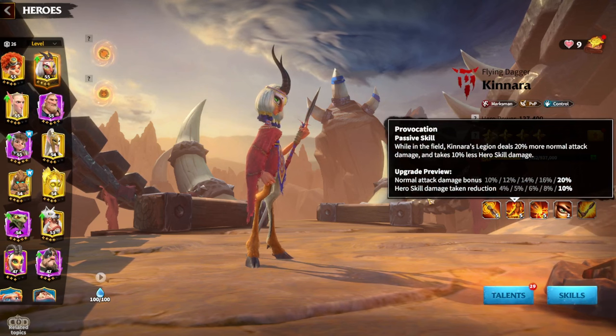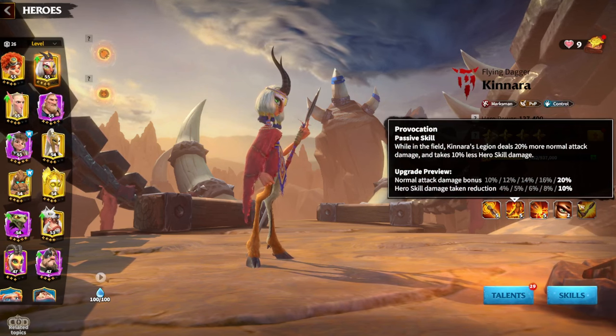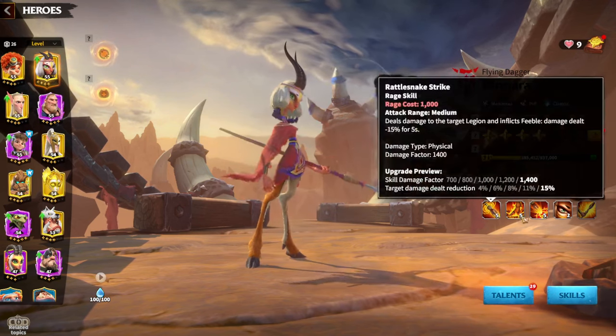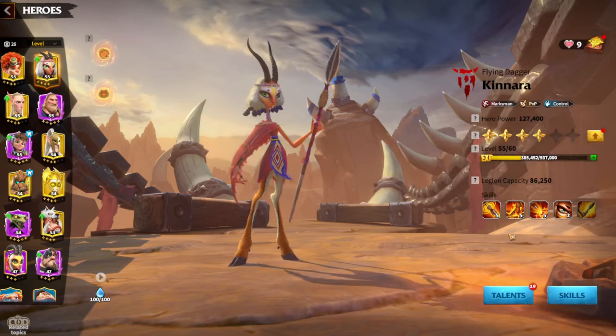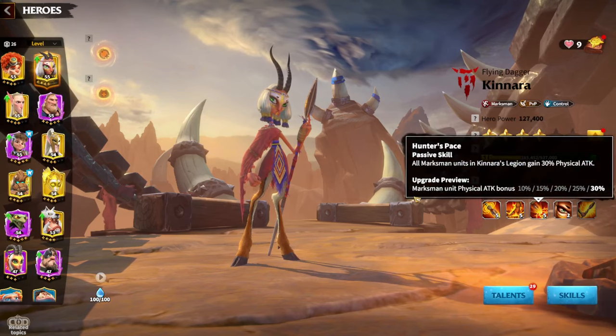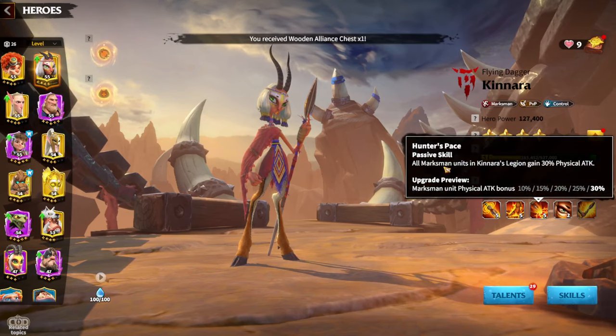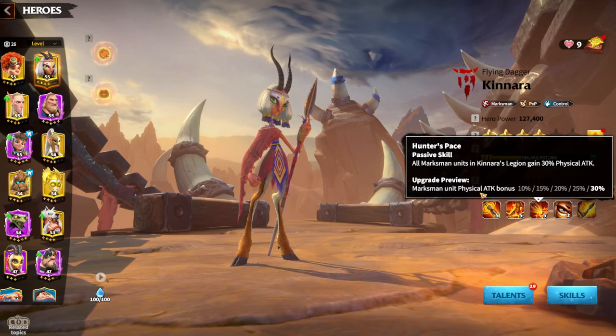The second skill gives normal attack damage bonus up to 20%, and hero skill damage reduction up to 10%. So in both first two skills, Kinara is giving debuffs which give the enemy damage reduction, which is pretty good. The third skill is pretty basic — Marksman unit physical attack bonus is 13%.